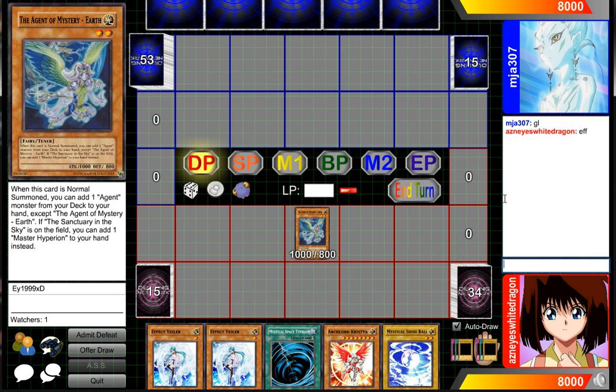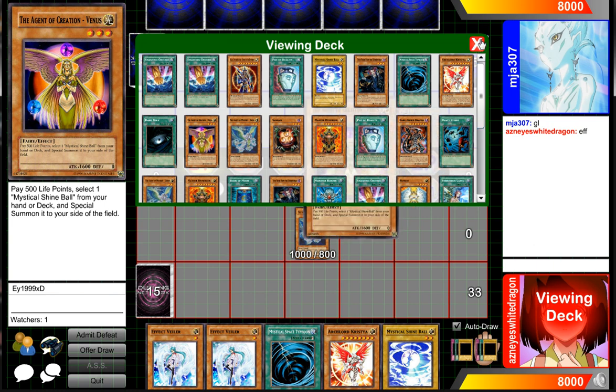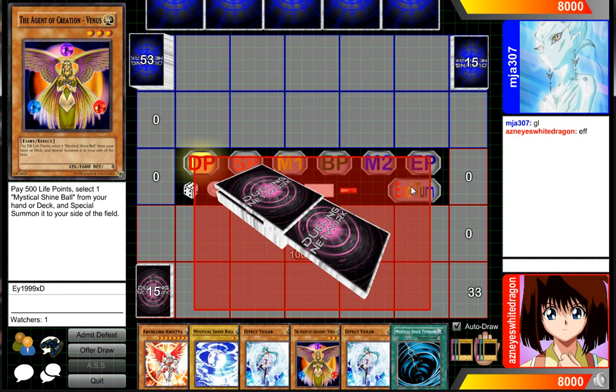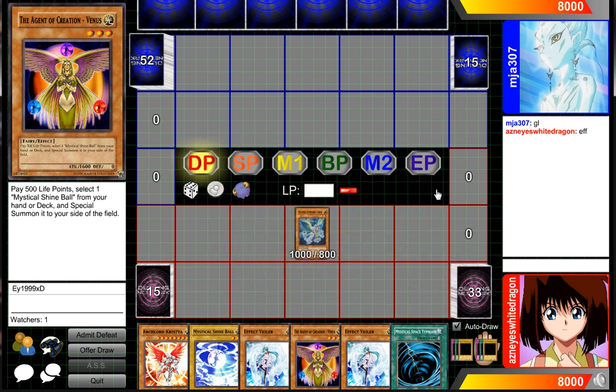There's going to be no back row, but we will have options for Chrystia very soon, so we'll be able to activate her effect. We're searching out that Venus to our hand, and then we'll just go ahead and end our turn. No need to set MST because we don't want to get MST'd — I'd rather hit maybe a field spell that he needs, like Necrovalley.